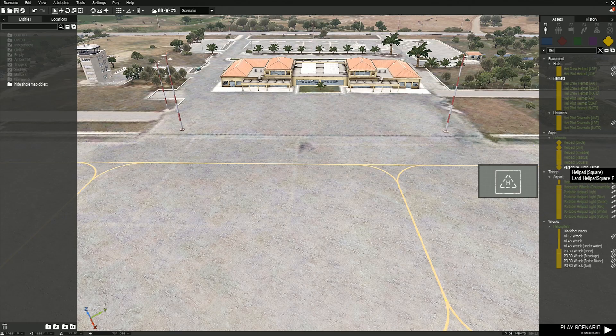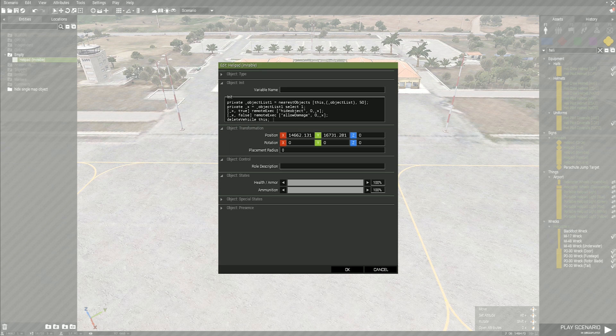How to Hide Map Objects in Public Zeus. Step 1: Go to Eden Editor and place down an invisible helipad. Step 2: Go to the video description and copy the Use Code line 1, then double click on the helipad.